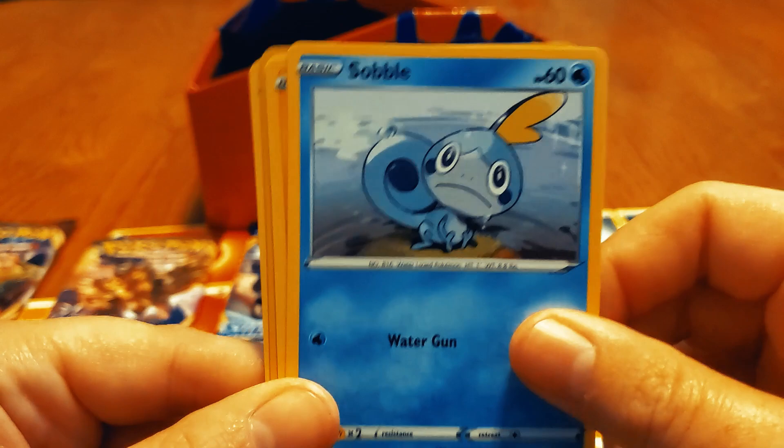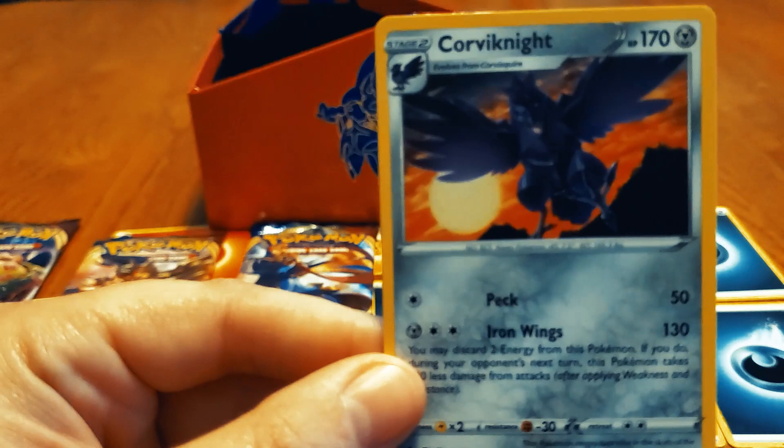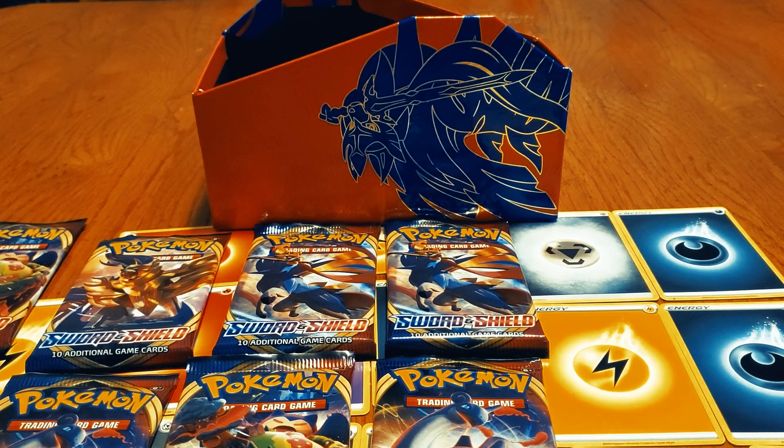Sobble! Getting all the starters today baby, and Kricketune — and a reverse Rillaboom, that's nice! Oh dang, this is so nice. I love this core, I love core Corviknight dude — one of my favorite Gen 8s. No dark type, no Dark Steel, whatever.